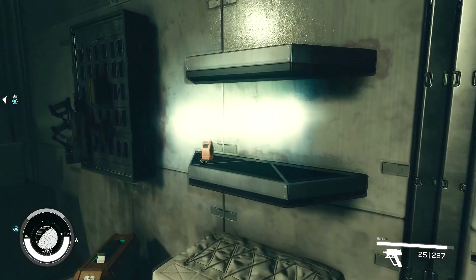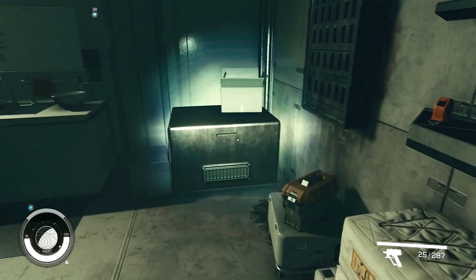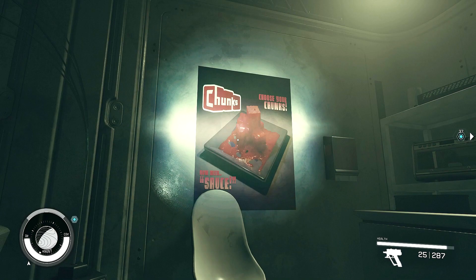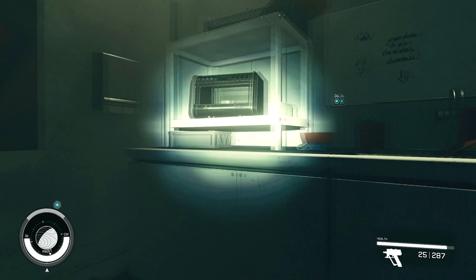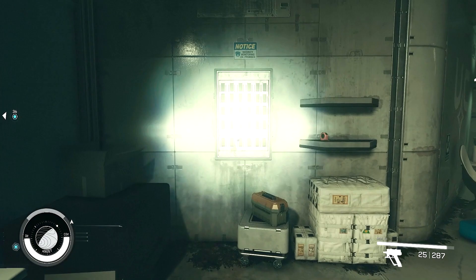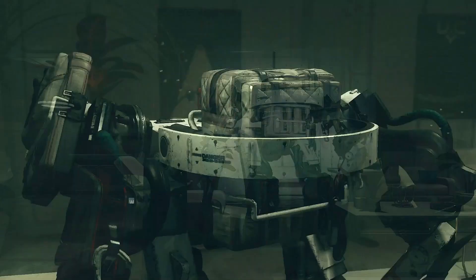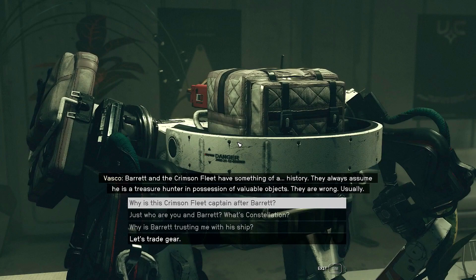A pistol — oh, a Grendel rifle. Nice, weapon rack there. Oh man, we're getting loaded up now. Choose your chunks — that does not look appetizing. Now with sauce — with in quotes. Your turn to do the dishes, dumbass. Vasco's very patient. Do you have anything you want to say to me, Vasco? Barrett and the Crimson Fleet have something of a history. They always assume he is a treasure hunter in possession of valuable objects. They are wrong. Usually.